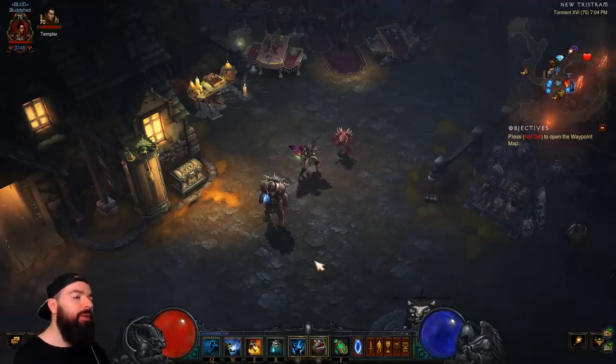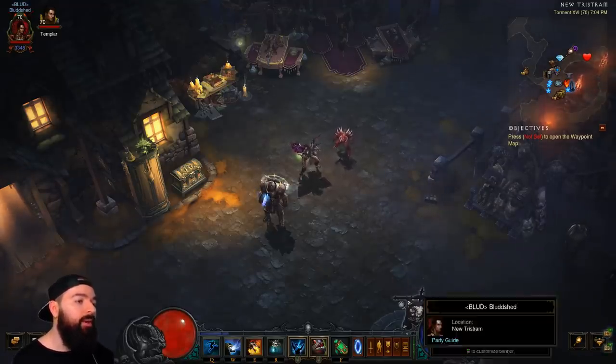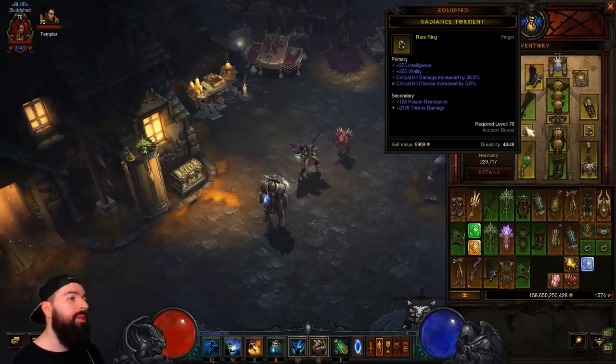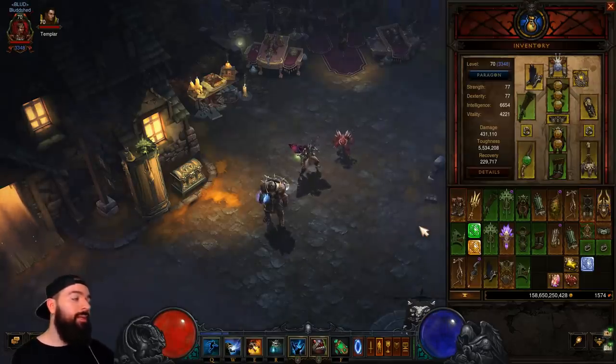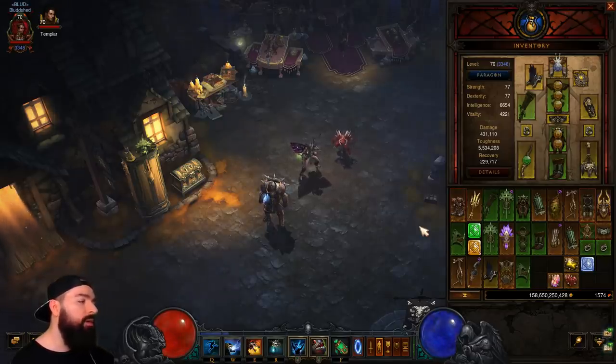On your way up to 70, at around level 61 or so, start looking for double crit yellow items like rings and amulets. These are incredibly powerful and a lot of times they're better than the level 70 legendaries you get — don't just wear a legendary because it's legendary. Once you hit 70 and start killing some stuff, you're going to get your two and four piece sets before your GR20 clear.